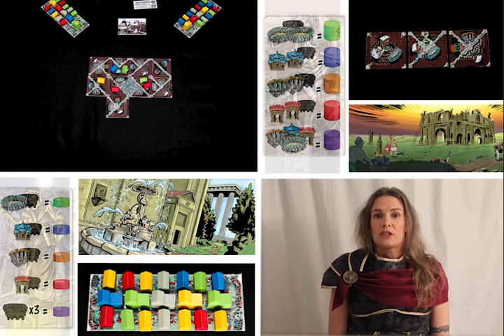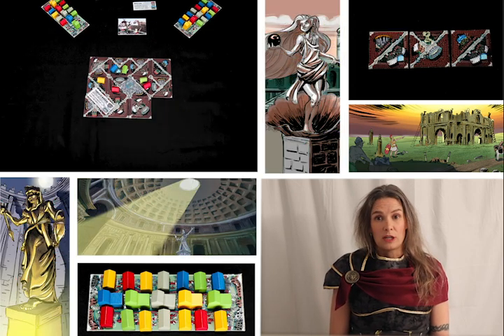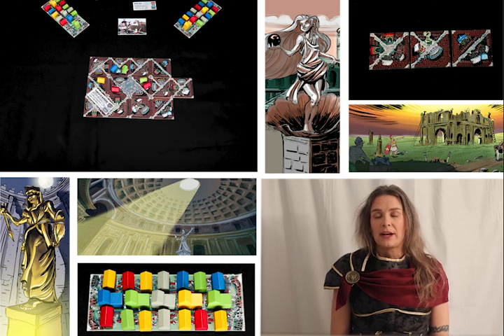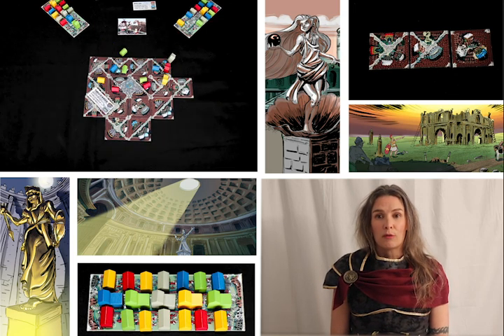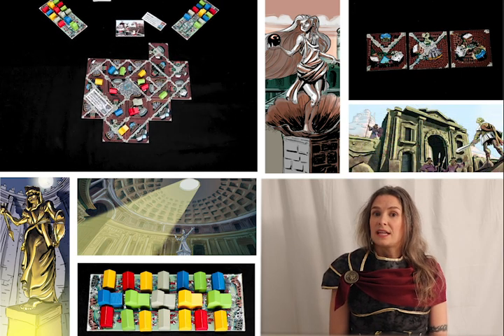The other way to use a district is to build a monument, with your end game scoring bonuses. Monuments are unique, so make sure you build the ones you want in a timely manner. After playing a tile, you may discard either or both of your remaining tiles, and then draw back up to three. Play then rotates to your left.